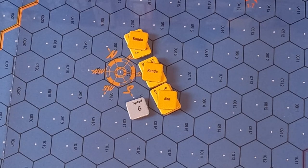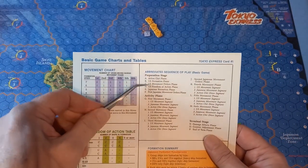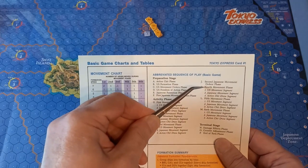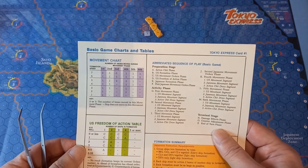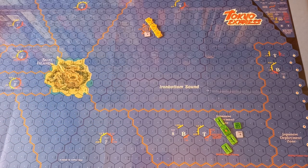Right, back to the game. In the last video we completed the preparation stage, so we're now into the activity phase. As you can see, we've got 6 movement phases and the second Japanese movement orders phase. Sorry about the reflection. In each movement phase, the US move and then the Japanese move, and then we pull an action chit from the cup.